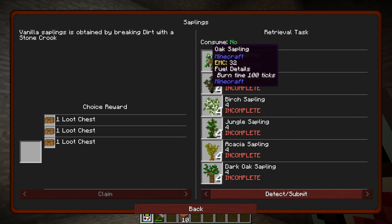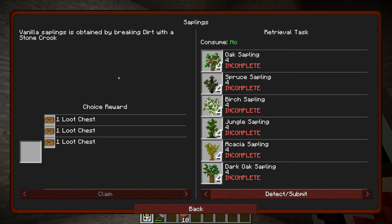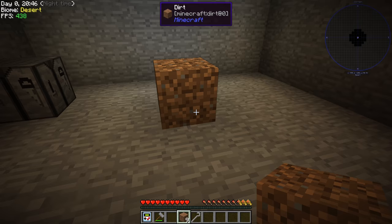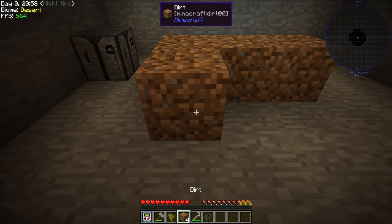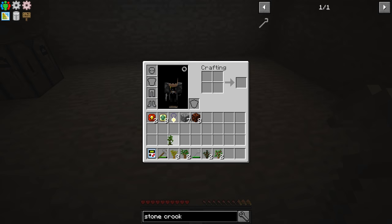Going back to the book — saplings. This is going to teach us how to get vanilla trees and it wants us to get all the different types. Vanilla saplings are obtained by breaking dirt with a stone crook. Do we get the dirt back or is it just the dirt for sapling? This is going to be fun. So we need a load of dirt. It said that we need like four of each type of sapling — that is a lot of stone punching.